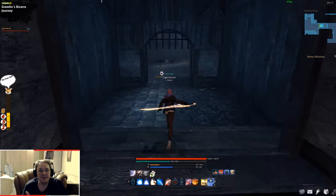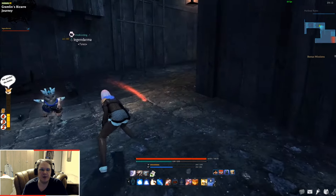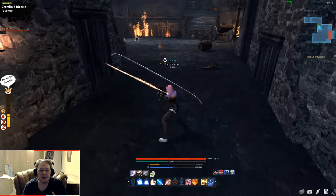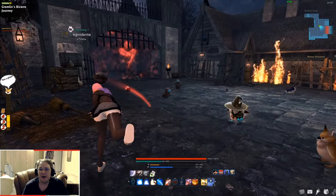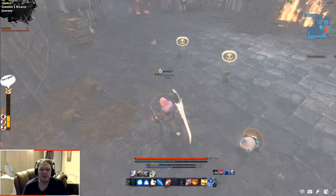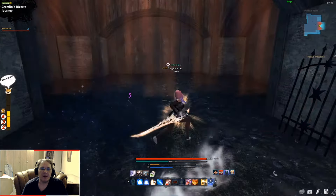Just always keep in mind: throw a bomb at the gremlins, then keep dashing with your dodge moves — whatever you have. If you have a blink, a double blink, or a double dash, it's going to make it even faster for you. And don't forget about the gatekeeper — once the gatekeeper is stunned, the chain will unlock and you can proceed further.